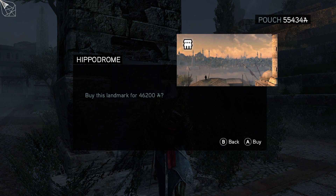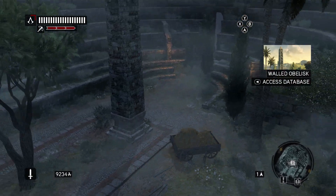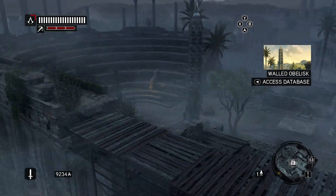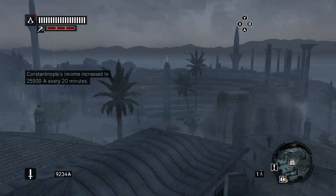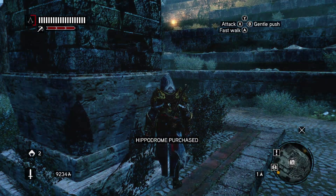Now we can afford this building so we might as well buy the Hippodrome. It looks like I gotta get to the top of this little tower, so it actually helped find the building and made it easier to see where I had to go.